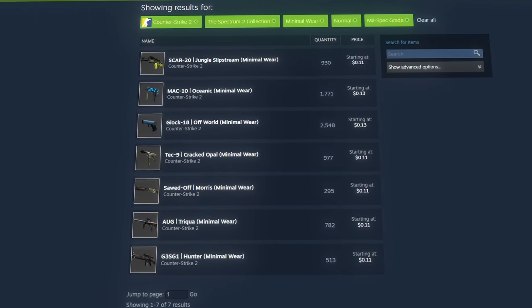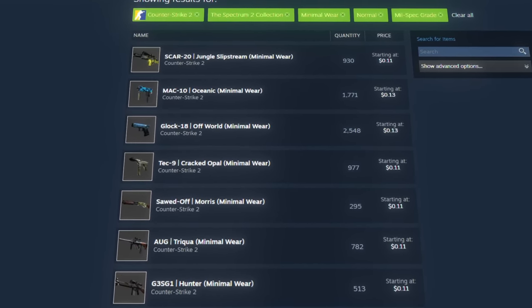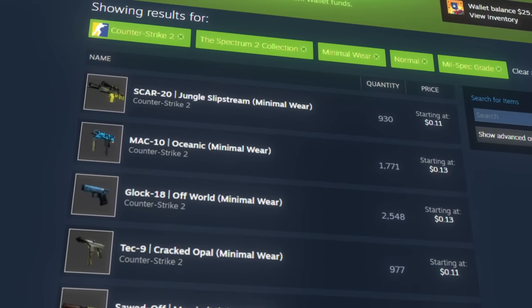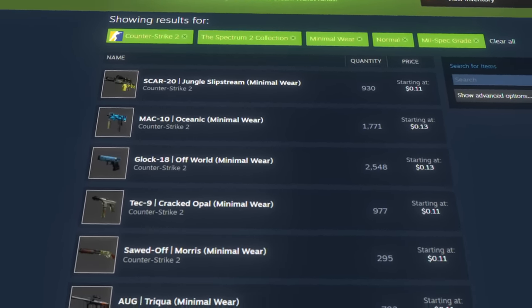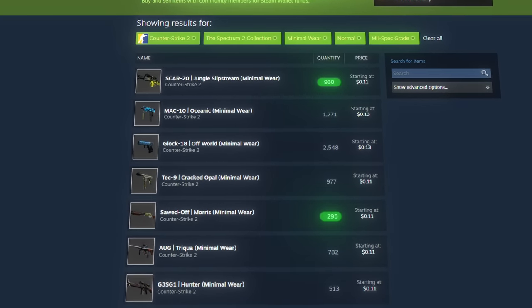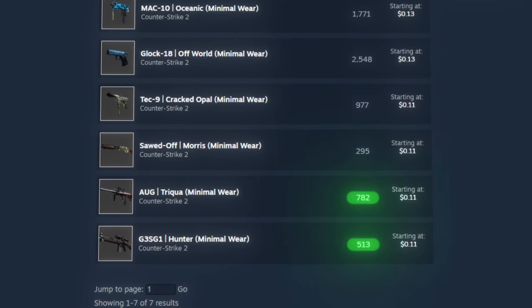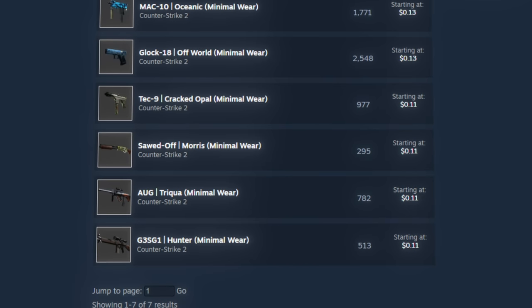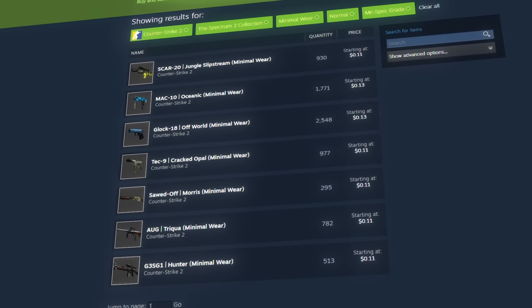There are 7 milspec skins in the Spectrum 2 case with varying prices for minimal wear. Two of the skins — the Oceanic and the Offworld — are slightly more expensive, but the other five are viable options. The Jungle Slipstream and the Morris have over a thousand current buy orders at 10 cents, but the Trika and Hunter are more accessible at just a few hundred. If you set your 10-cent buy orders on them they'll likely go through in a few days.